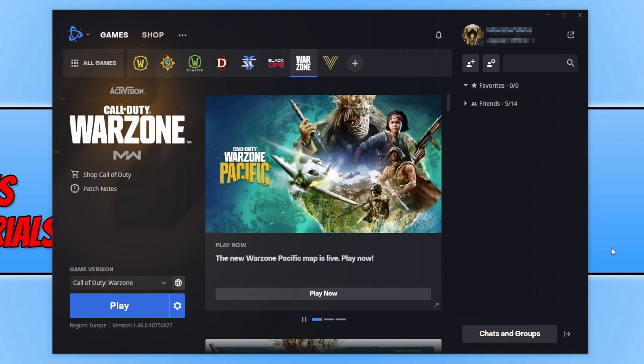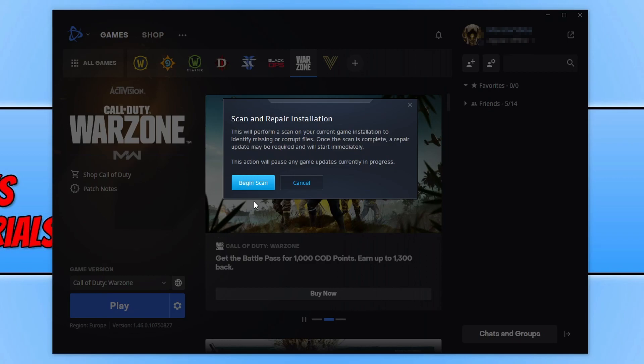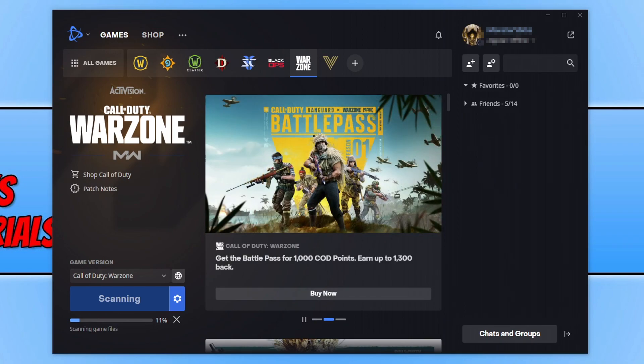If that didn't fix the problem, click back on the settings cog and this time click Scan and Repair, then click Begin Scan. This will check if any game files are missing or corrupt. Once scanning has finished, launch the game and see if that fixed the problem.